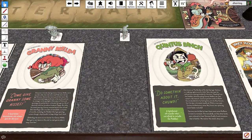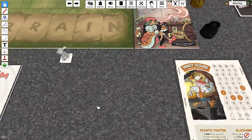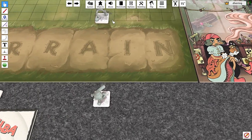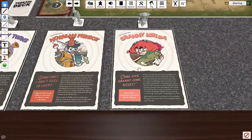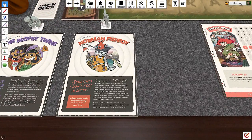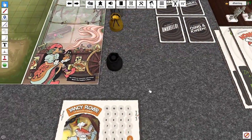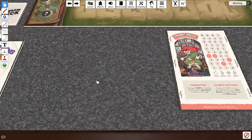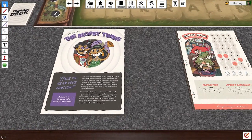I haven't seen Granny Melba used hardly at all, so we'll play Granny Melba too. Norman Fishboy has been used in a lot of them — I think he's a funny character — so I think we'll not pick him. I don't know what's bad or good from a perspective of picking the right characters to win the battles. I think if it's a good game, you should be able to win it with anything. And we'll take the Blobsy twins because they sound interesting and very unique.